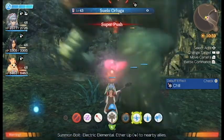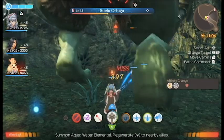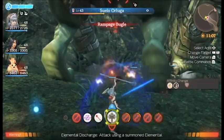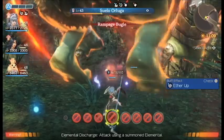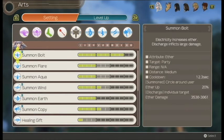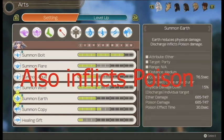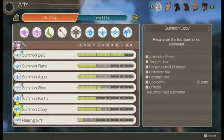A bunch of her arts act as buffs, like Summon Flare, Aqua, Bolt, and so on. These buffs can increase stats and bolster the party. Every time you summon an elemental, a special orb will start floating over Melia's head. The elementals are: Summon Bolt, which raises Aether; Summon Flare, which grants a Strength Up buff; Summon Aqua, which grants a Regeneration buff, but it isn't very good — I wouldn't recommend using it. Later on you can unlock Summon Wind, which grants Agility Up. Summon Earth will reduce physical damage. I haven't unlocked Summon Ice yet, but I'm sure it does something. Summon Copy will summon the last used elemental, and it is a very good art.